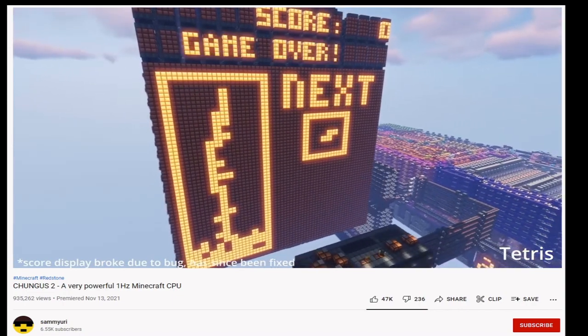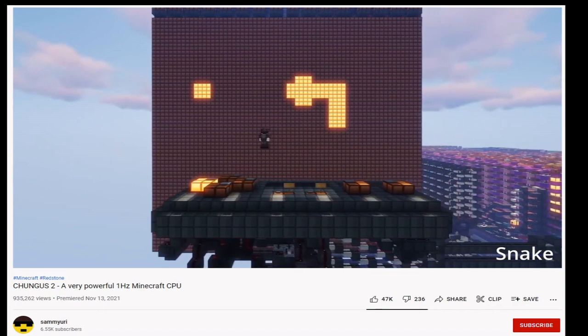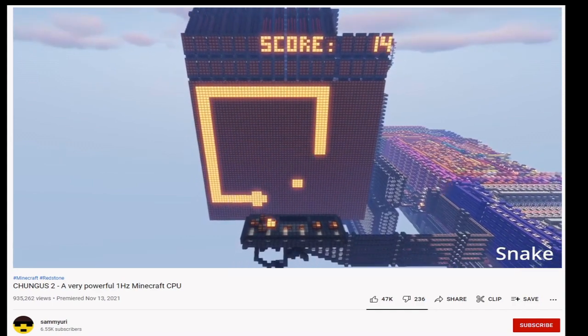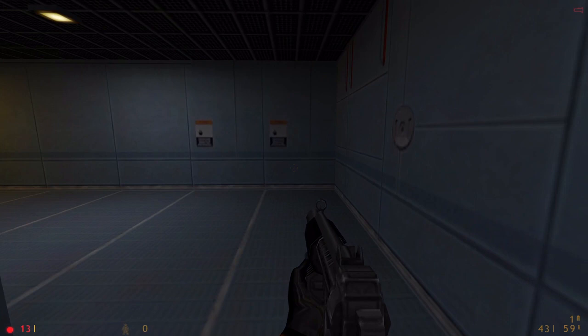A logic gate is an assembly of transistors or electrically controlled switches which results in a logically controlled flow of electricity, or more generally of the flow of information. A modern electrical computer relies on millions of logic gates to perform arithmetic functions on large binary numbers as well as other CPU functions including writing to and retrieving data from memory.